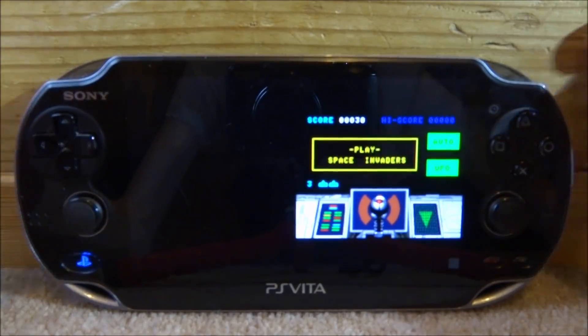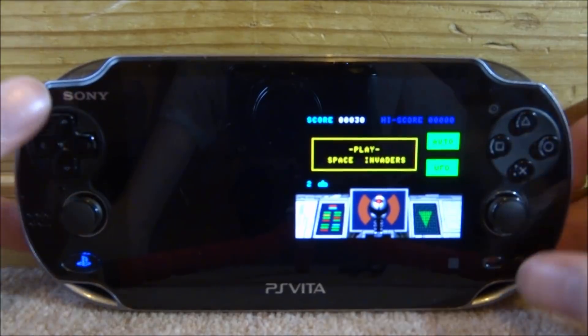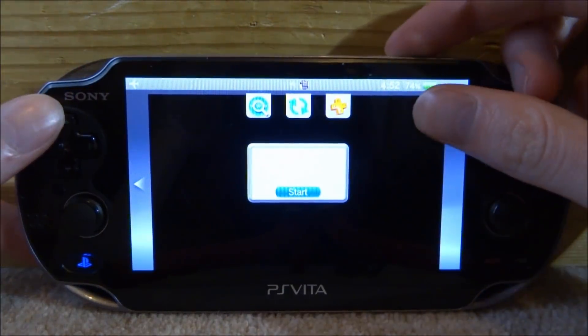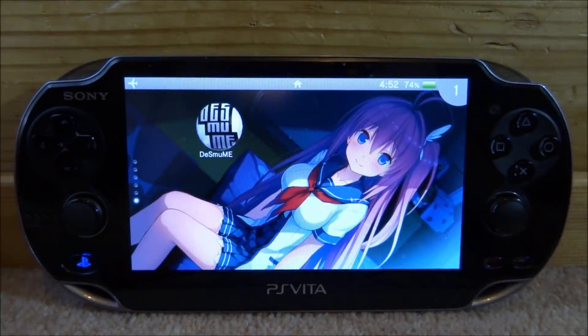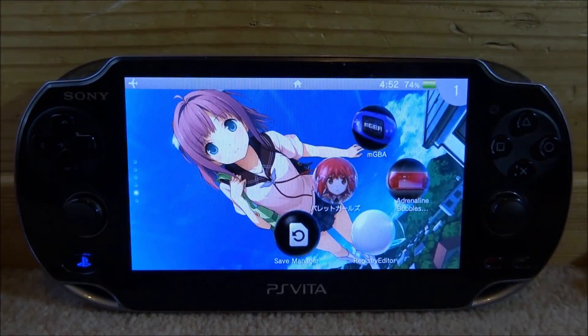DS emulation on the PS Vita is really, really bad and I doubt it's ever going to be good. For some reason on this emulator, if you press Select it just closes down. So there you go — that is why you should not try to emulate DS on the PS Vita. Go ahead and try this if you're interested, but this video was pretty much just for everyone asking how to do it. This is how you do it, and this is how bad it is. If you guys enjoyed this video, make sure to like and subscribe, and I'll see you in the next one.